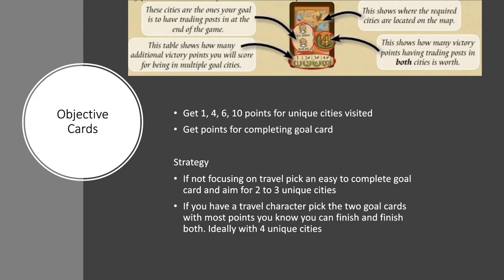Let's look at objective cards. You'll get 2 objective cards at the start of the game, and there are 2 ways to get points from them. You get points from finishing your objective cards — that is, if you go to both cities on the card. This is a good way to get points, and if you're certain characters, especially a travel-focused character, this is really really important. If you're playing a drafting version of the game, you can pick cards based on your likelihood of getting there.